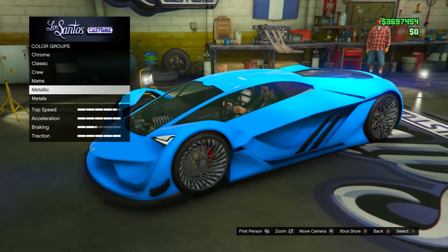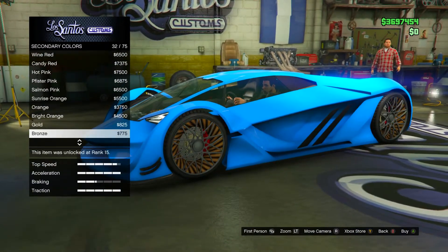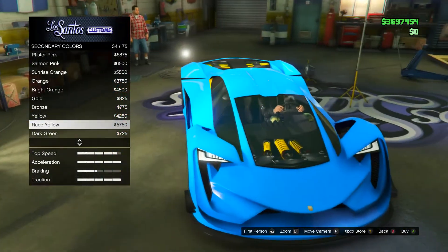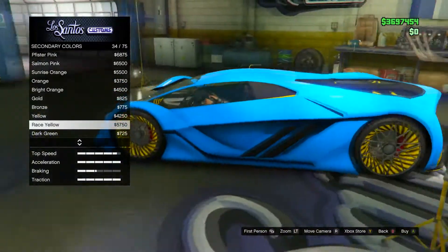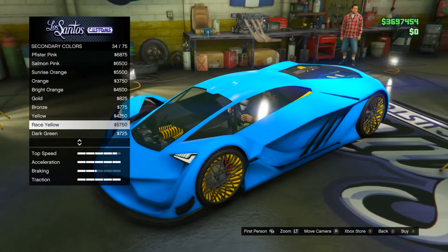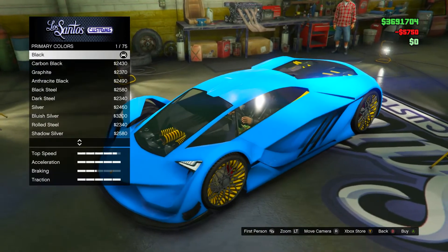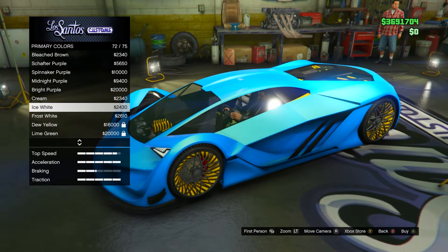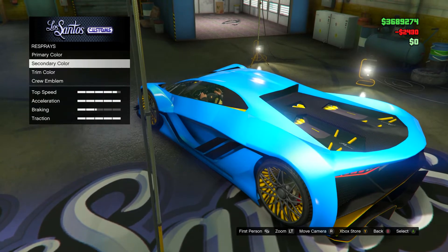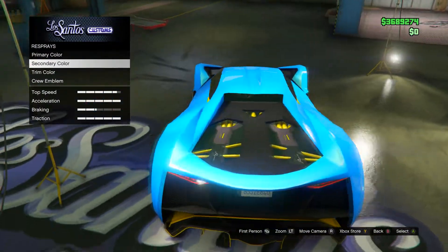I'm gonna try yellow — just testing things out, guys. Ooh, you guys like that? That doesn't look bad. Yeah, I'm gonna go with that. For pearlescent we'll put an ice white pearlescent to give it that beautiful shine. Yep, this car looks sick.